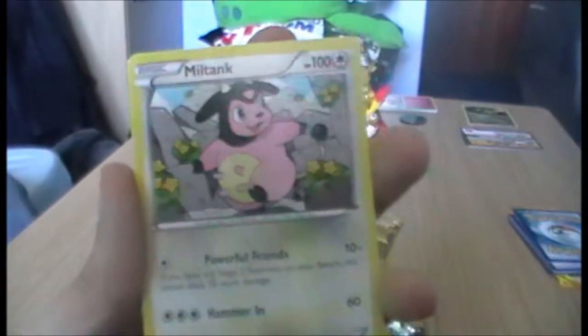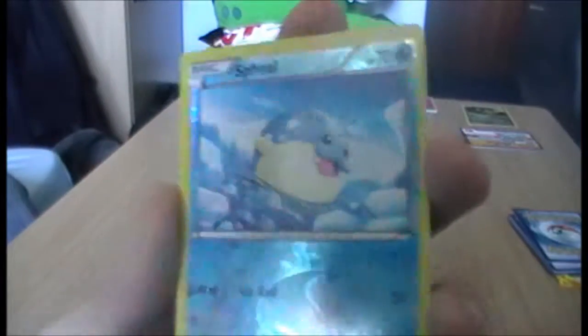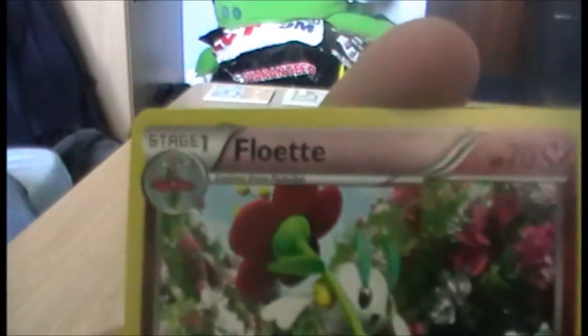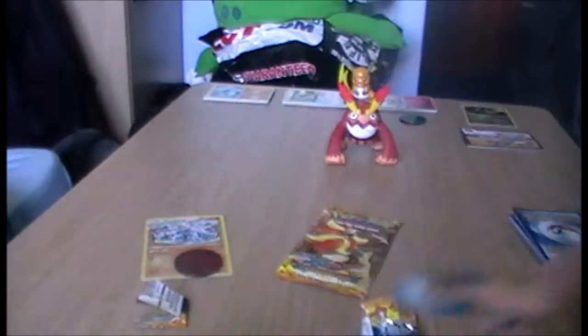We have Sacred Ash again. We have another Miltank. We have a Reverse Swinub — it actually looks kind of icy, which is appropriate for Swinub. And we have a Floette rare. I guess that's fine — so I have all Floettes now. This was a very Flabebe and Floette heavy pack.